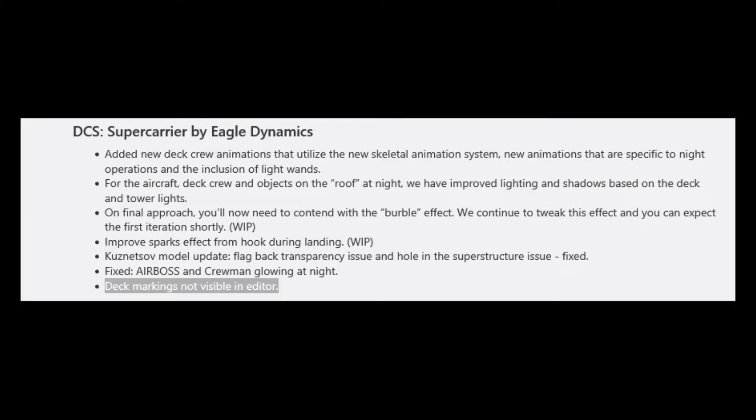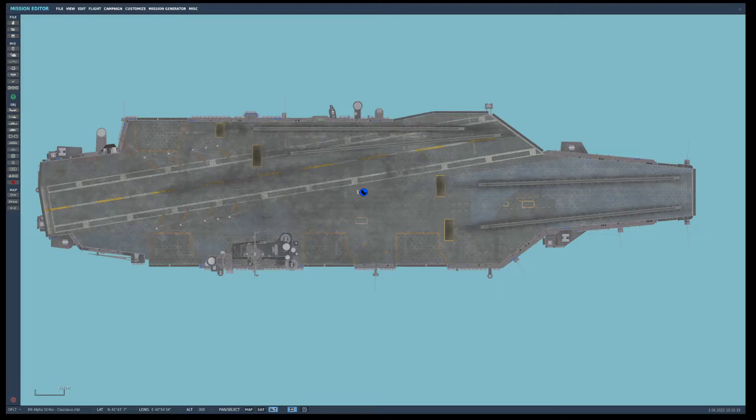Included in the open beta patch released on May 27, 2022 under Super Carrier was a fix for this issue: deck markings not visible in editor. As you can see now in the editor, the layout is the same as what you see in the mission.